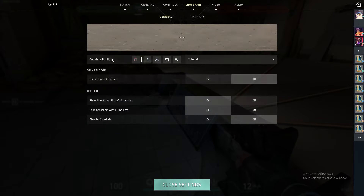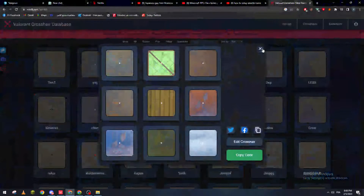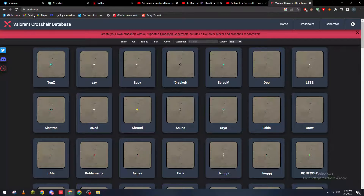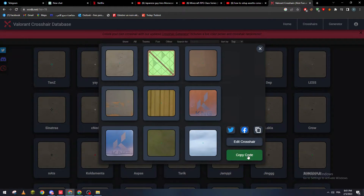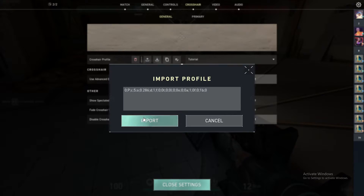I highly suggest you guys go to the website VCRDB.net, which is basically a site for crosshairs. For example, if I want ScreaM's crosshair, I go to ScreaM, copy the code, come back here to the import section, and paste it in.